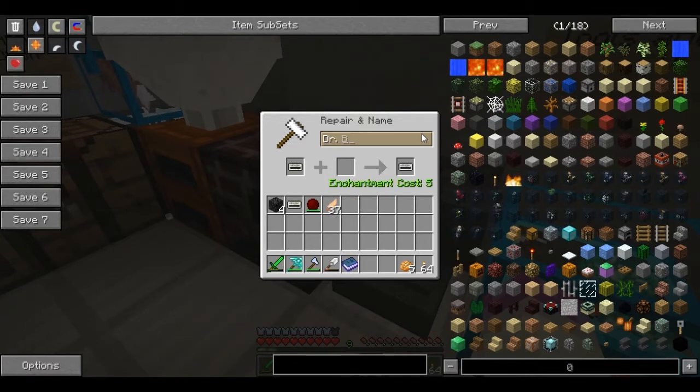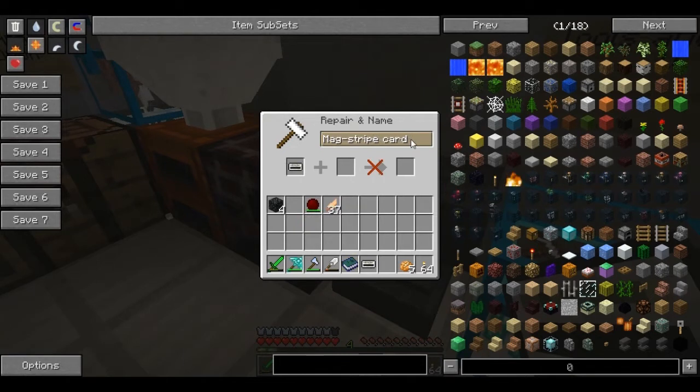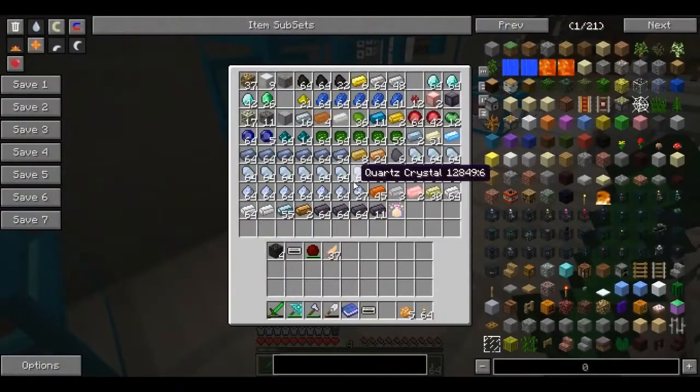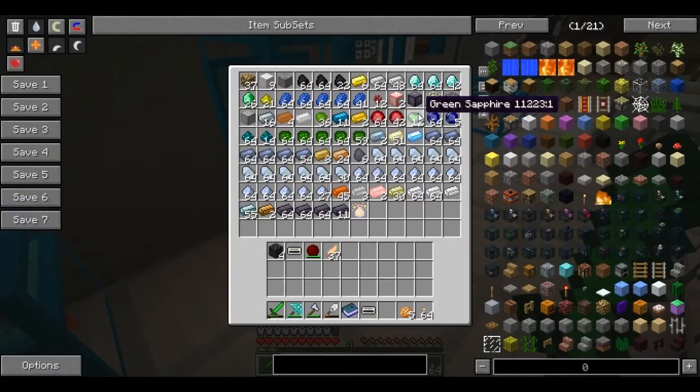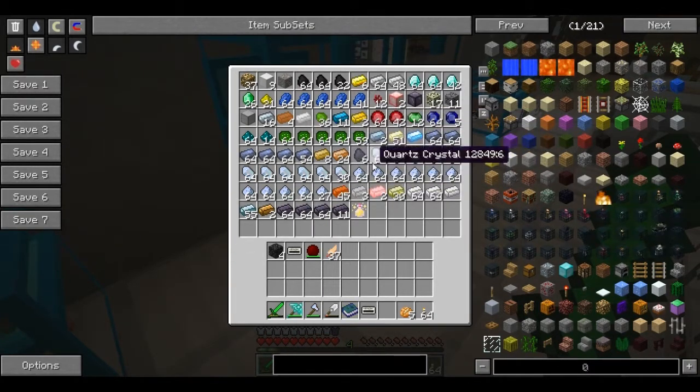Why do we have so much quartz? Like, compared to everything else, why do we have so much quartz? Diamonds — yay, cool! It's kinda just appeared over time. Yeah, I think we spawned none of this in — we've actually just, when we went mining all those times whenever we were bored, just the amount of quartz. Incredible — quite impressed.